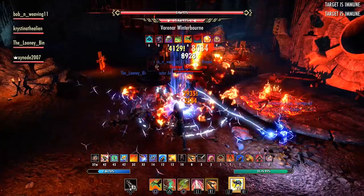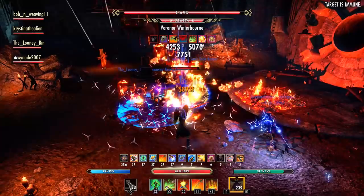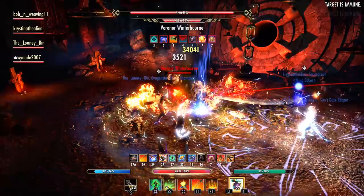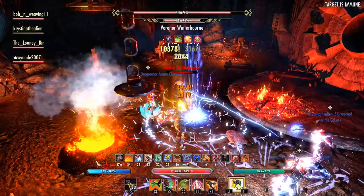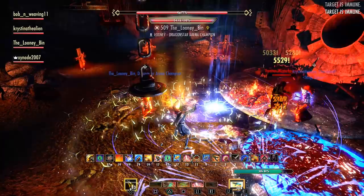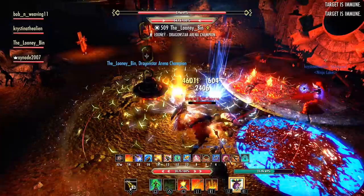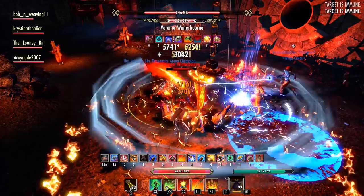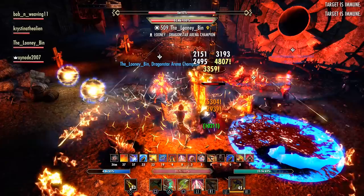When the boss raises his hand to mid-height, he puts a nasty blood-type AoE dot on the ground — tanks can usually stand inside it, but DPS need to step out. He will also try to channel health from the sacrifices, healing himself, but as long as you keep your damage up you should be fine. When his hand goes to high height, everyone must block — he'll jump from one target to the next giving each a nasty hit, then return to whoever has aggro, which should be the tank. You don't need to move around the room; just block and carry on.